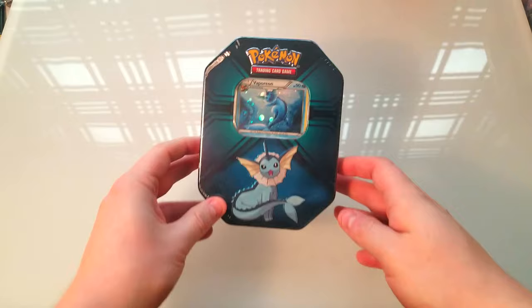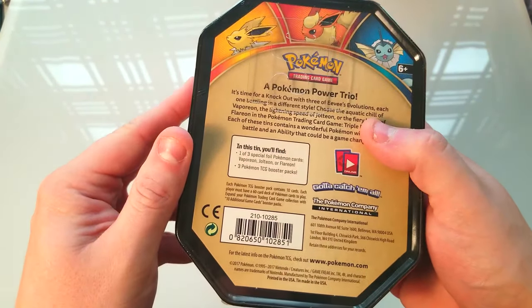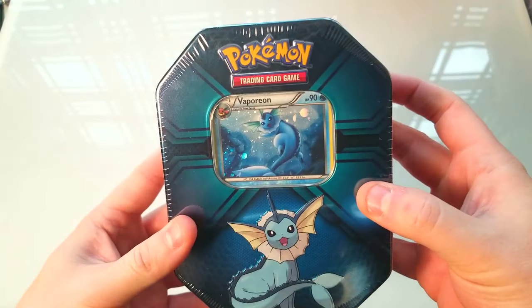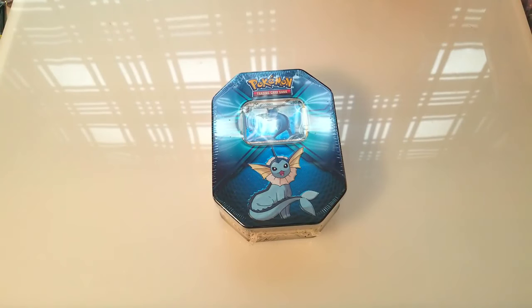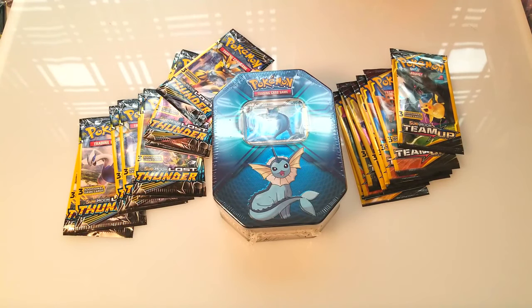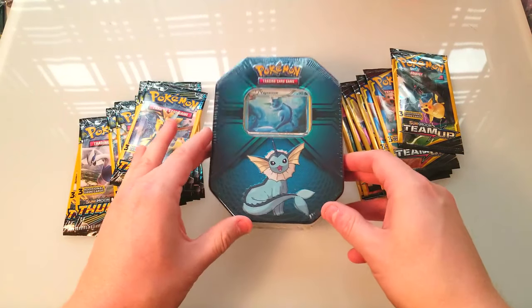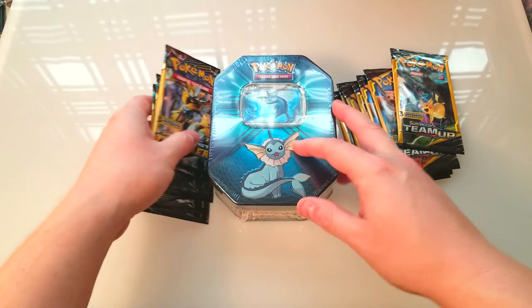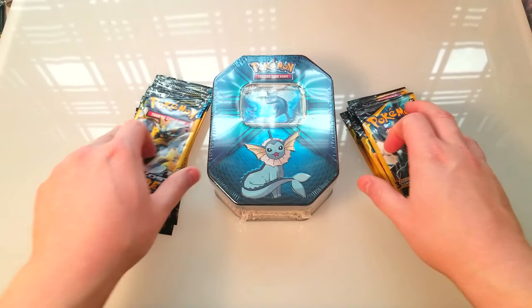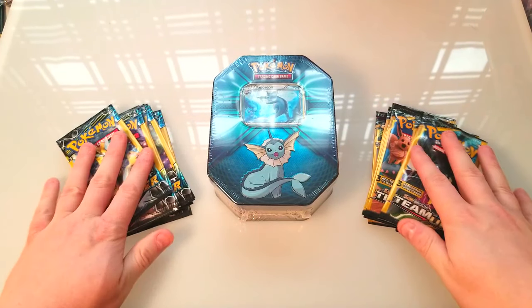Welcome back everybody, it's time to lock down some Pokemon card openings and today we're doing some random stuff. We've got a Vaporeon tin that's got three booster packs and a nice little promo. We'll be opening that up and then we've got some random dollar store packs — a Team Up and some old Lost Thunder that I grabbed. We'll see what kind of pulls we can get and see if these dollar store packs continue to be worth it.